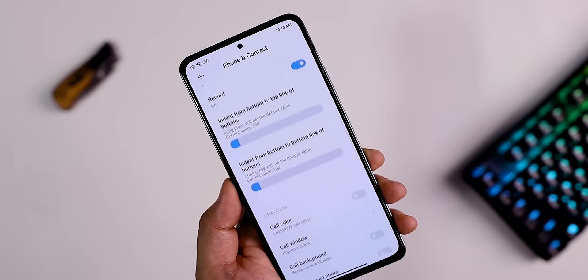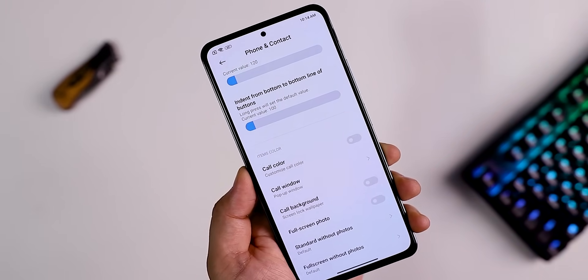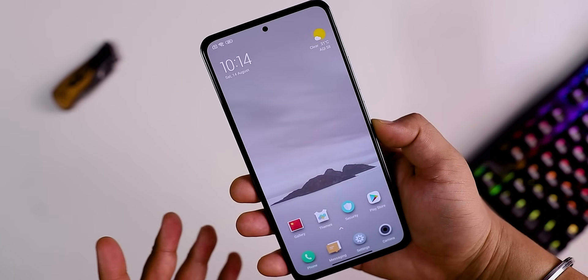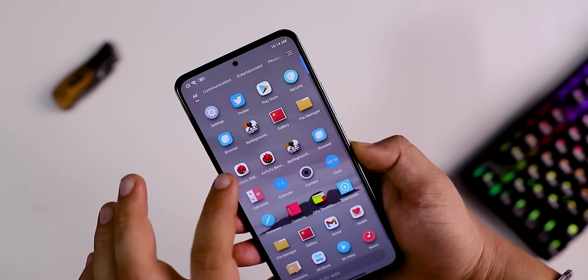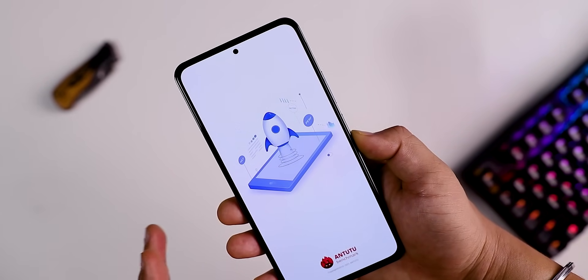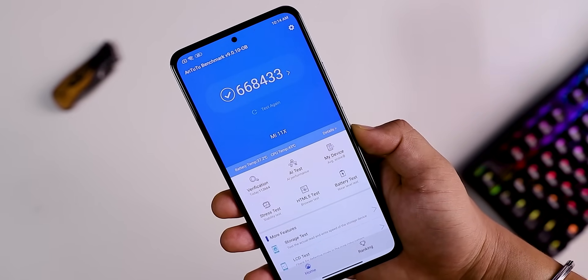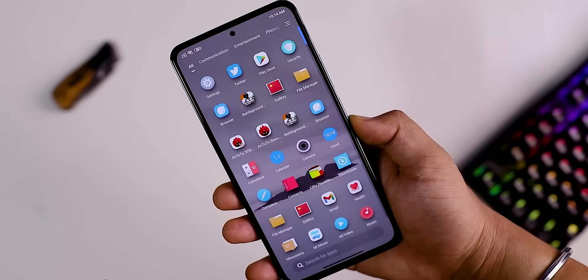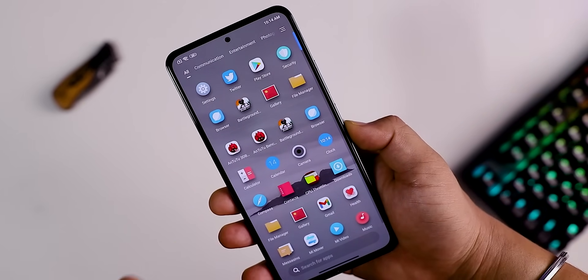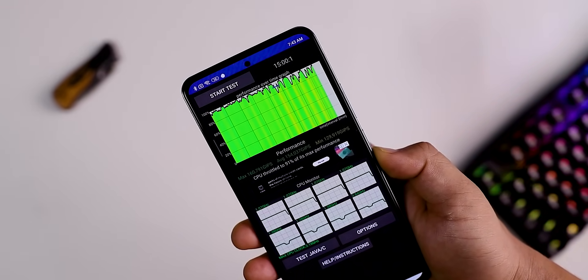The background blur effect and wallpaper options are available. The benchmark score for the Mi 11X phone is around 66,843, with an average performance score of 88.